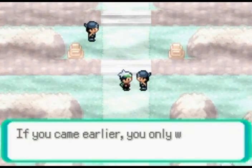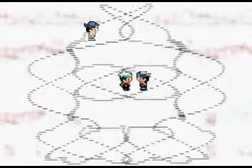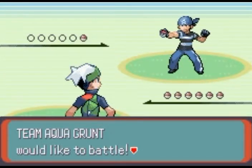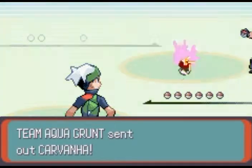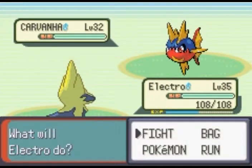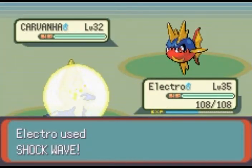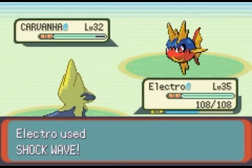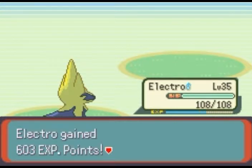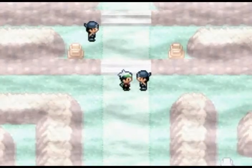Too bad for you — if you came earlier you would have had to battle with wimpy Team Magma, but since you've arrived now you have to take on us. Seriously, you think you're tougher than Team Magma? You're exactly the same — you just wear blue and you're a pirate. You're not a pirate, you're a grunt. Do Team Aqua or Magma grunts even get paid for their work? I don't think they do. Enough about my pointless rants — that battle was easy.